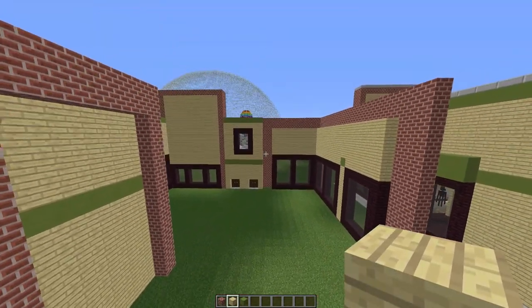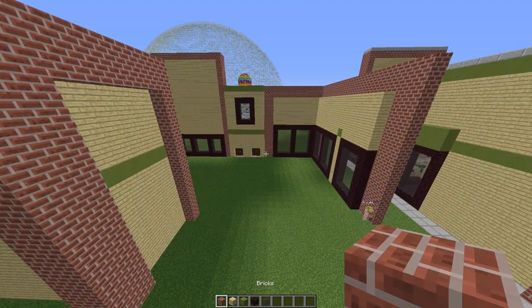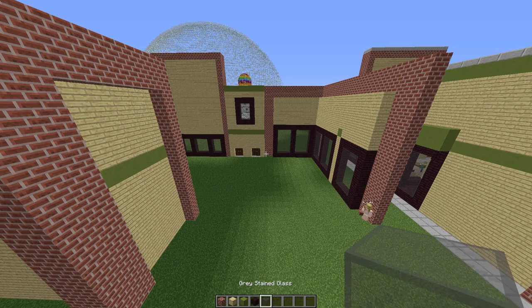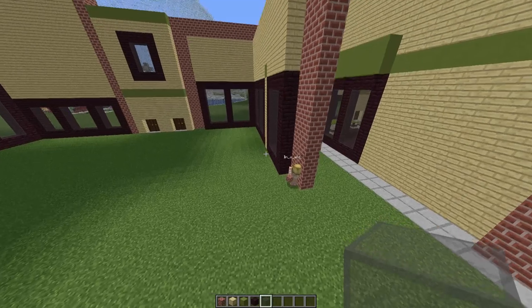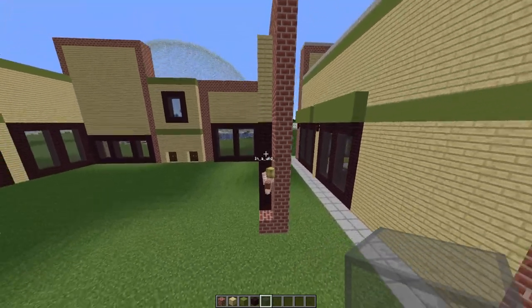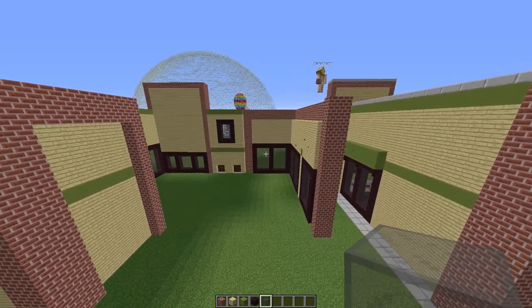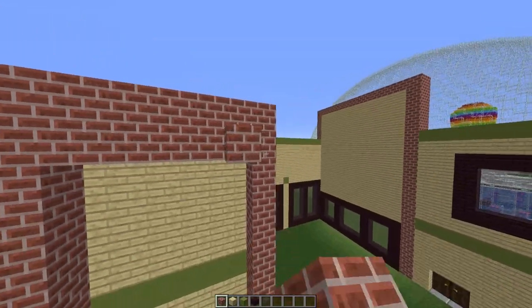Now we're on to building the last wall. For this one you're going to need bricks, birch planks, lime terracotta, nether bricks, and grey stained glass or glass panes. We're going to start with our final brick frame: build a one-thick pillar all the way up to the top of the bricks, then build two thick all the way across the build.